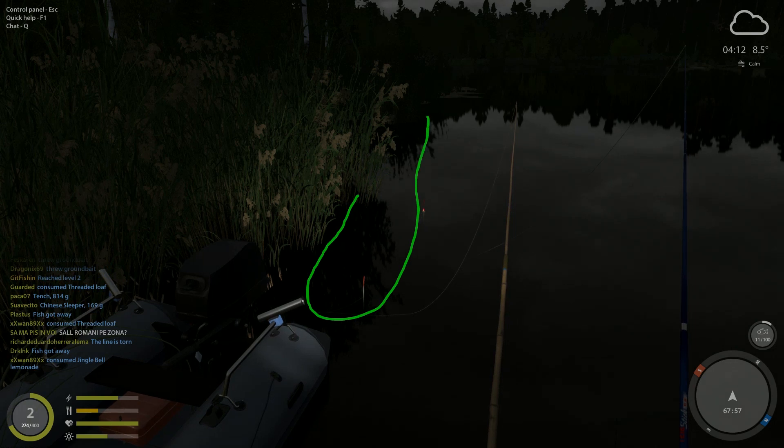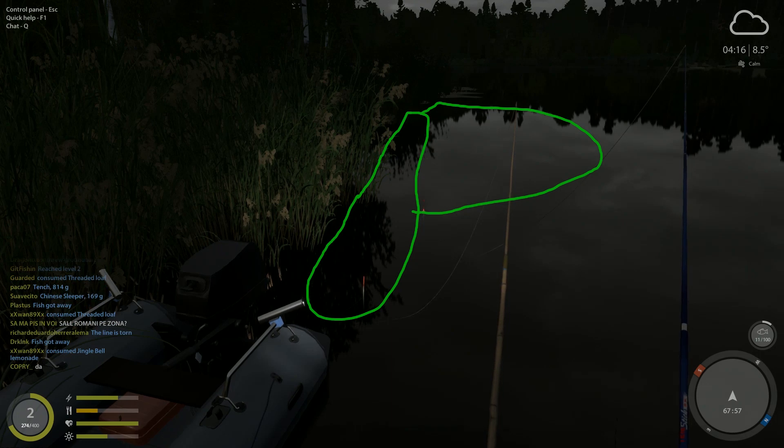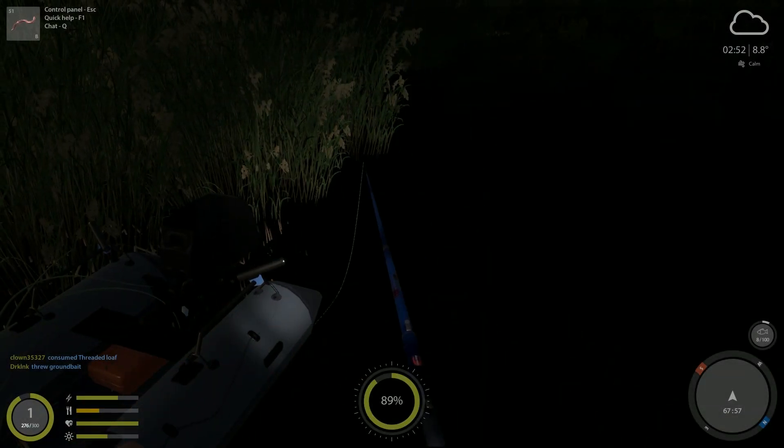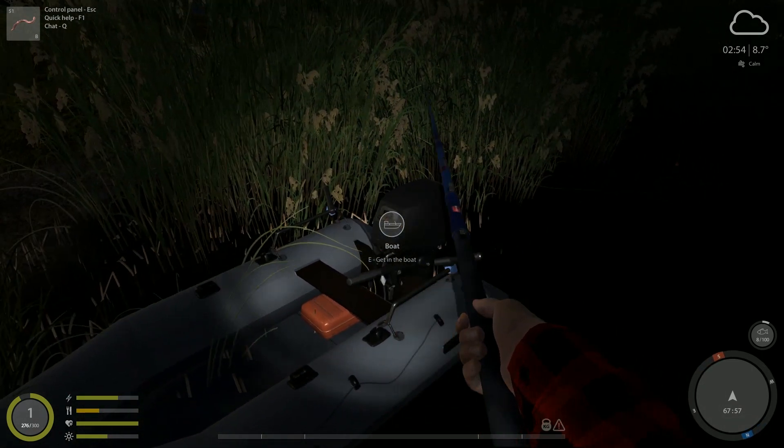This is a spot I fish at most of the time when I'm at Mosquito. Just fish right here with your floats mainly. Once you get your feeder rods, you can start targeting out in this area. You can also throw over by the reeds. You can fish along the whole area, but this is where I found most of the fish, right through this area.